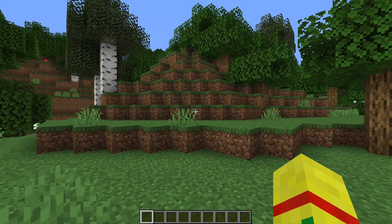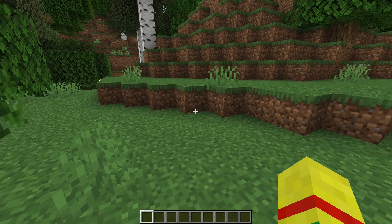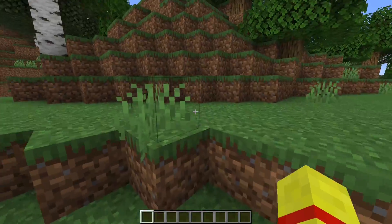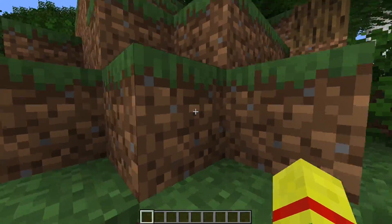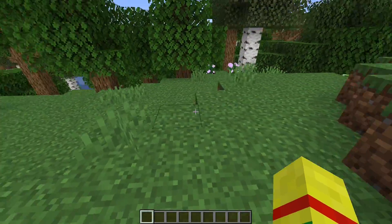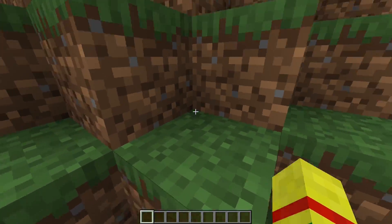The reason this is happening is because a setting called auto jump is turned on, and this can be really frustrating. I remember I came back to the game after a long time and I was jumping without jumping, which was really confusing. There is a very simple way to turn that off so that you simply jump whenever you press your space bar, not whenever there's a block in front of you.